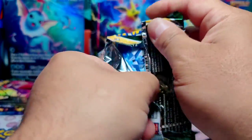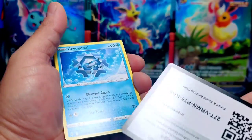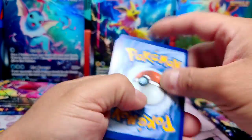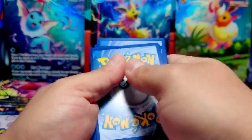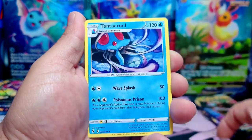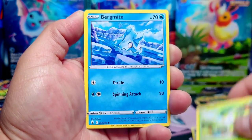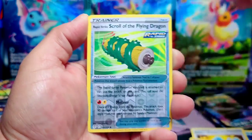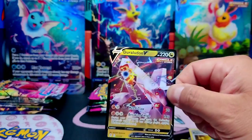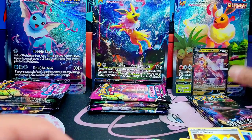I wonder if we could pull something cool on this one. Code card — four to the front. We have a Leaf Energy to the corner. Hippowdon, Tentacool, Croconaw, Bergmite, Drowzee, Scraggy, and... Duraludon V! Duraludon V — all right, press it. That goes towards Flareon.